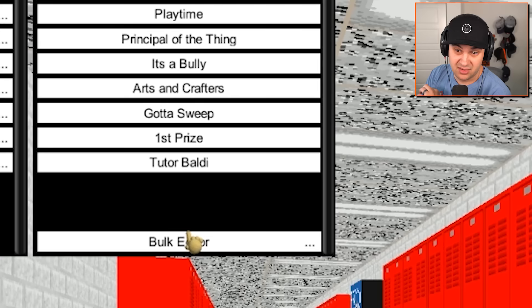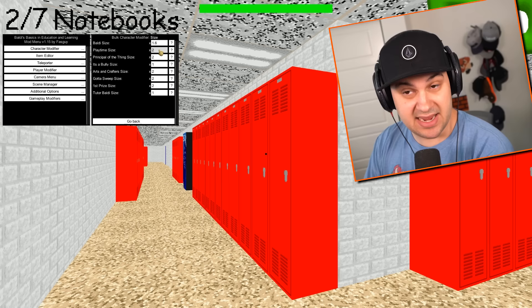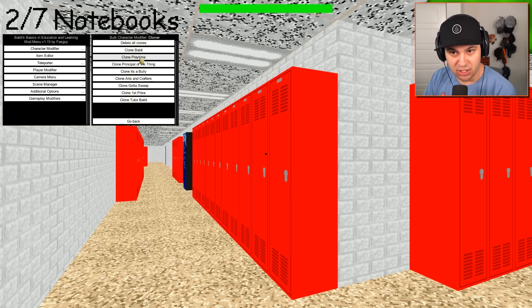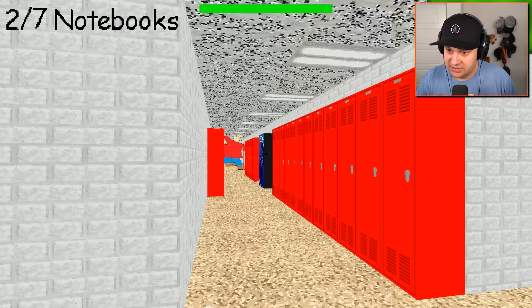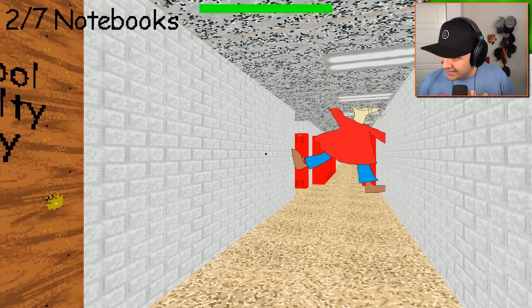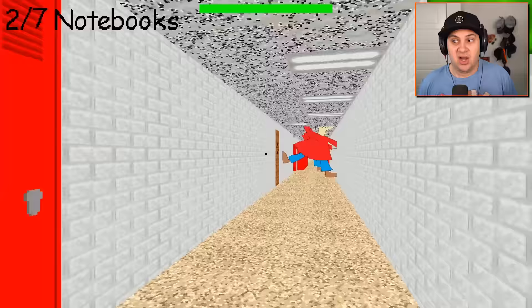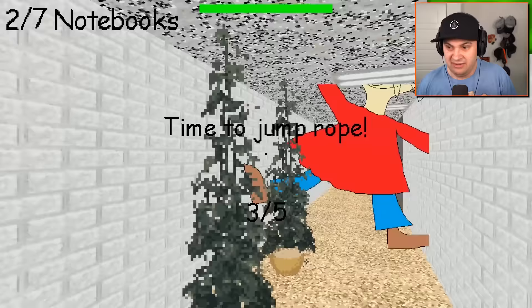I really, really want to create an army of Playtimes — the Susie army. There's a bulk editor, so we could actually create an army of giant Playtimes. Let's do that. Clone Playtime — I am going to click this button many, many times. I don't even know how many times I've clicked it. The game is so sad. They are everywhere — the giant Playtime army is invading. What have I done?